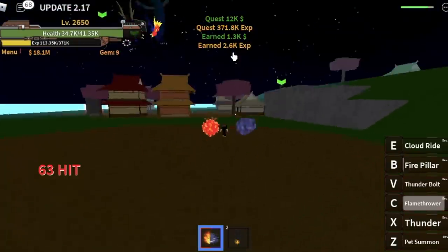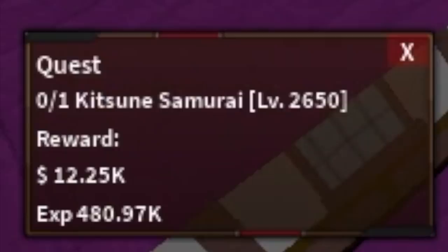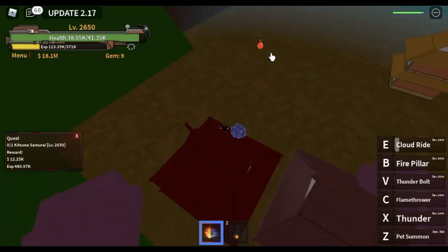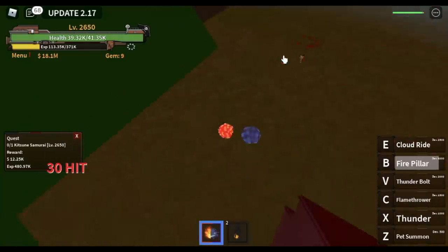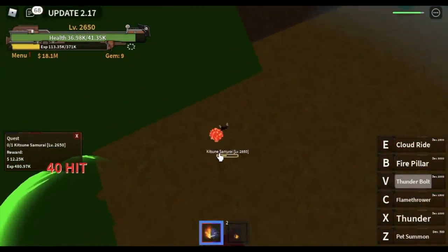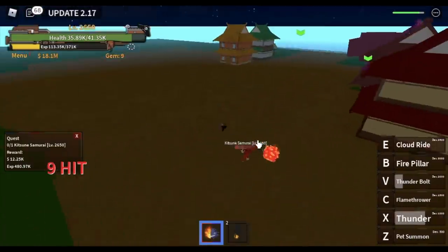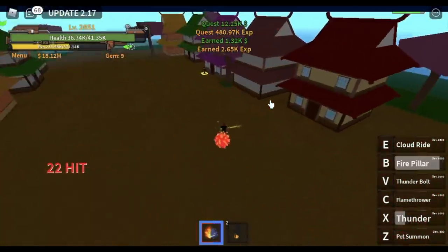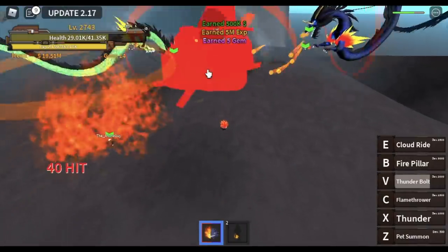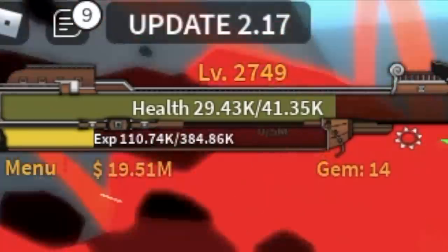Our goal here is to reach level 2,650, and after that we're gonna proceed to the next mob, the Kitsune Samurai. Is it easier to defeat? Sadly, no. So use your Observation Haki and your combo — not just once, there's a chance you'll need to use it twice. But aside from Sea Beasts, you can also defeat Kaido. If the sky gets dark, go to Sky Island. Just by defeating Kaido, I gained 13 levels.